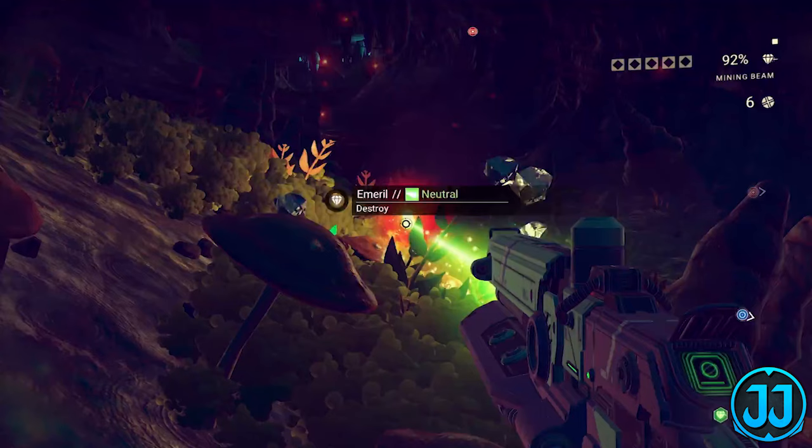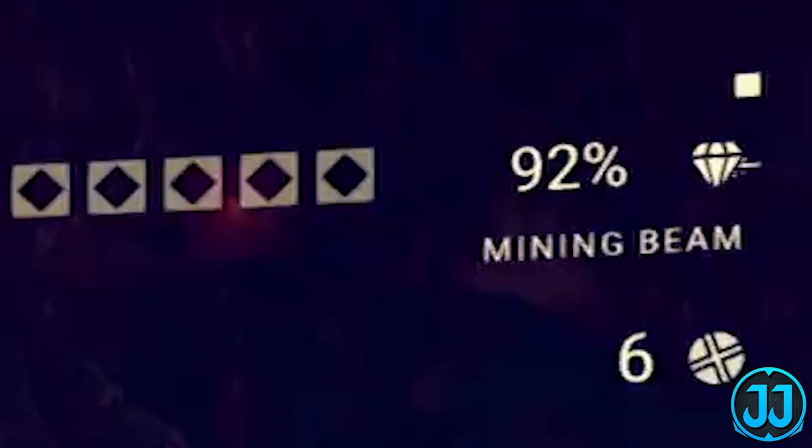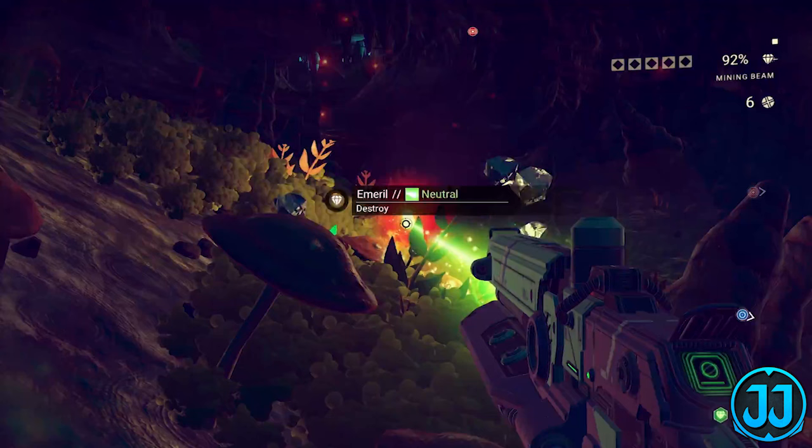So now we know the element color coding: green is neutral, isotope is red, silicate is blue, and oxide is yellow. In the top right-hand corner we have the mining beam icon and another icon underneath that looks like a ball with an X — maybe grenades or the land disruptor. It looks like in this gameplay they are in a cave, which is really cool. Caves and underwater are going to be my main aspect of playing this game.